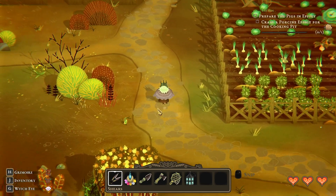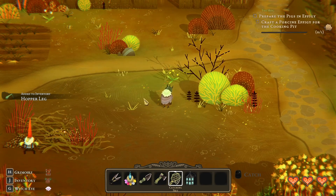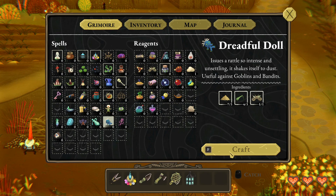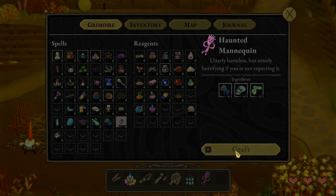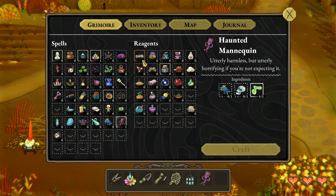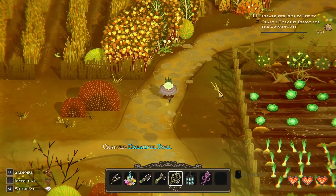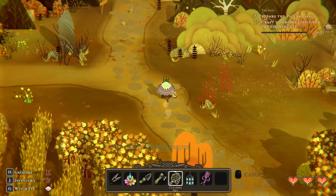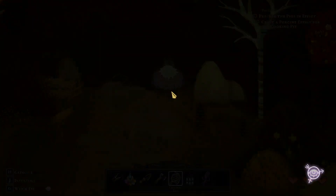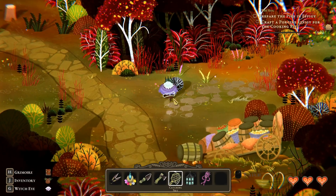I might as well go grab that. I can go ahead and make that already. So it looks like all we need are these sticks — right here. I need four sticks, so let's hop up here and get sticks. I'm not sure if there's elsewhere to go to get sticks, but I know we can get them in here. Maybe in the swamp as well.